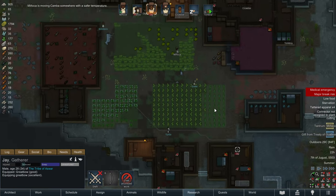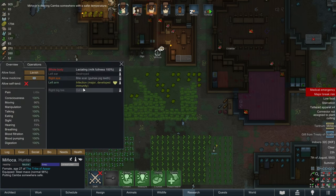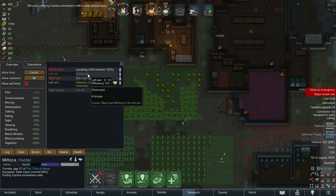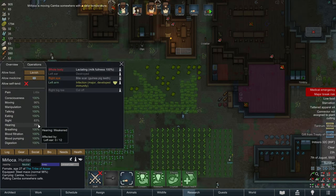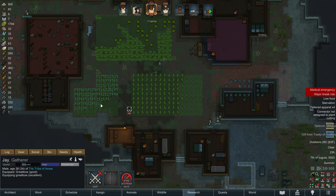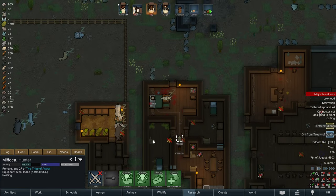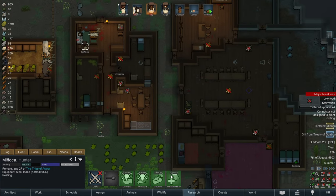Minyaka might not be our best trader now that she's got damaged hearing. Her left ear is destroyed. Oh my gosh, not good. But Minyaka, now that you're awake - oh, she's going right back to bed. And her ability's not even ready yet.